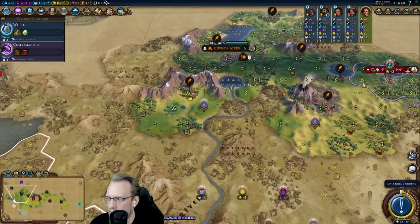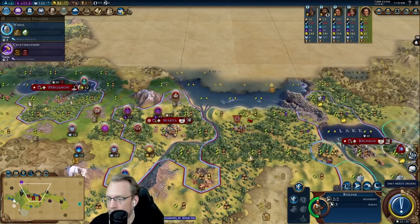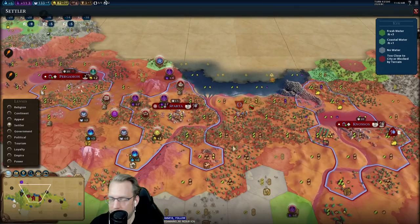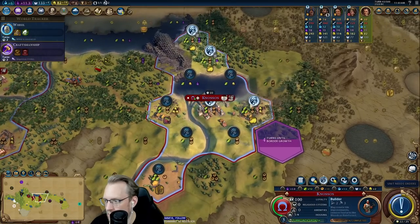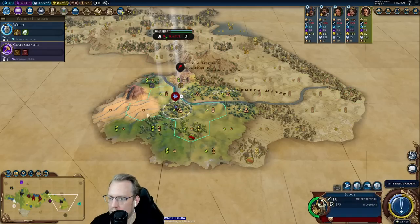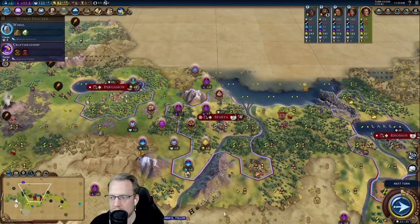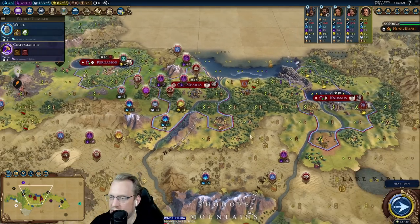I'd very much like to clear that camp. Nancy could clear stone — that's not terrible. I was thinking about this builder to clear this for Oracle, like this. That's a good fourth tile — we're going to grow pretty quickly there.